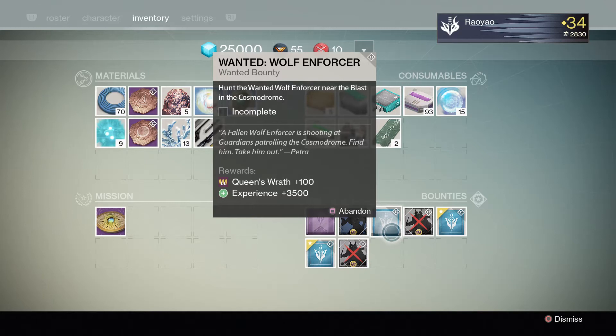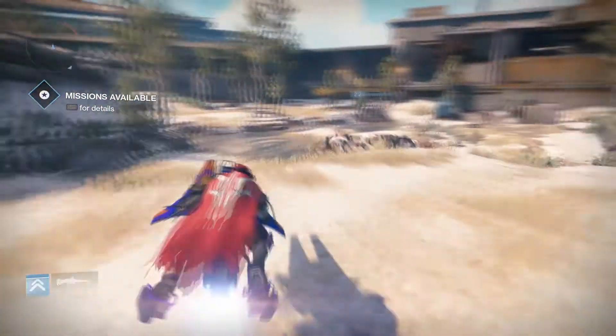Hey guys, what are you doing? Today I'm going to be doing a video on Destiny. This is going to be a guide to the Wanted Wolf Enforcer bounty, and basically it's mostly a guide on how to get to the Blast, which is an area of the Cosmodrome.